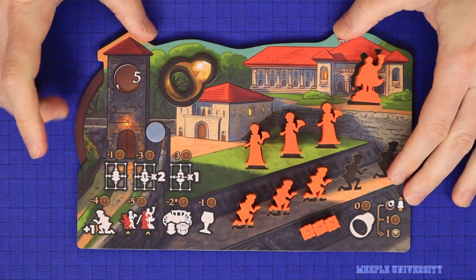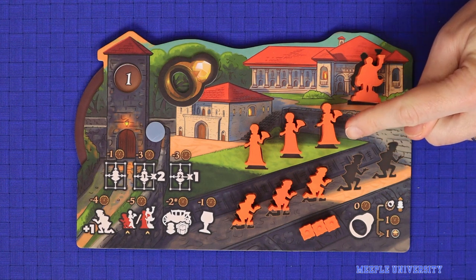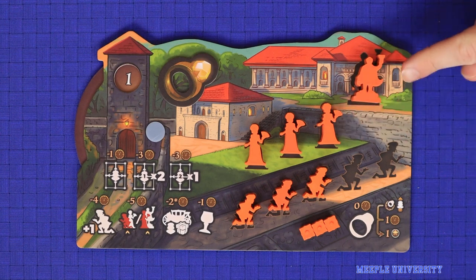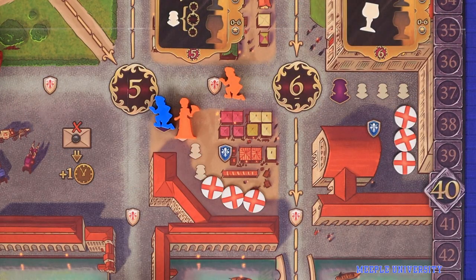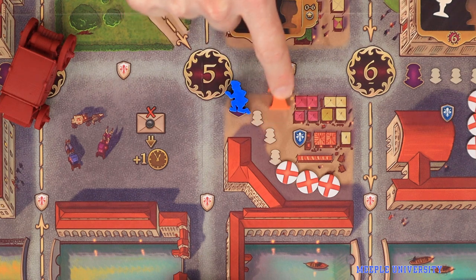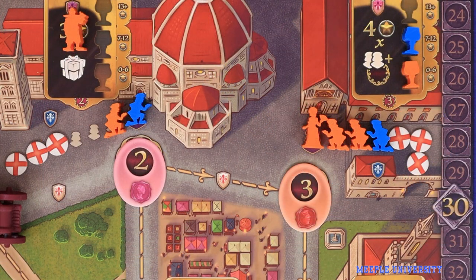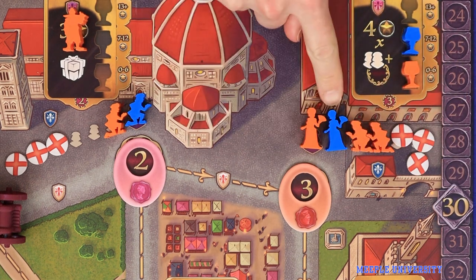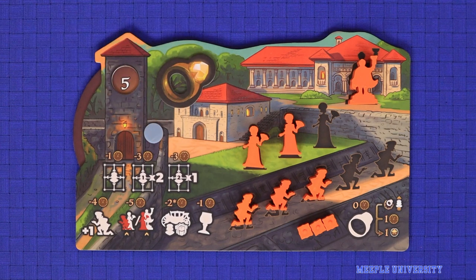The second action, which costs five time, is to promote. This allows you to turn one of your dispatched debutants into the next level up — a Donna — or convert a Donna into a Maestro. Take the upgraded meeple, put it in place of the weaker one on the board, and return the weaker meeple to your player board. Then update the queuing order so that Maestros are always ahead of Donnas, and Donnas always ahead of Debutants. The queuing order is always first based on seniority, then by order of arrival.